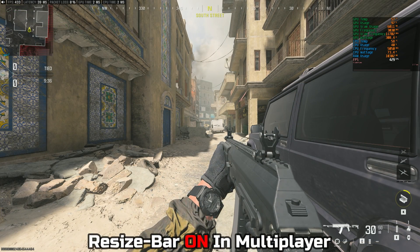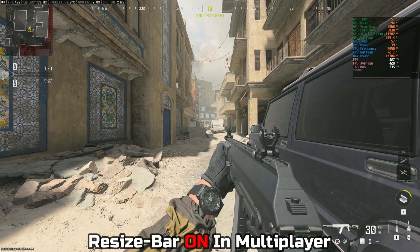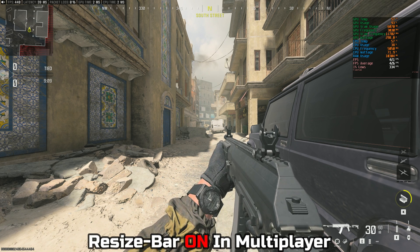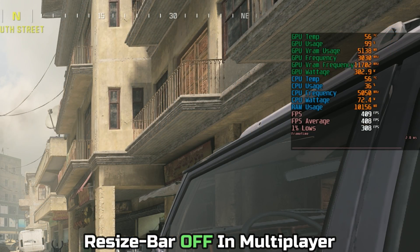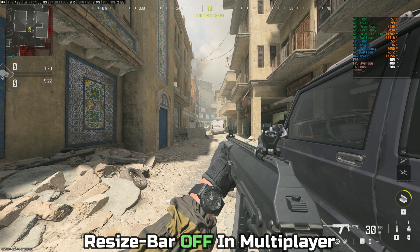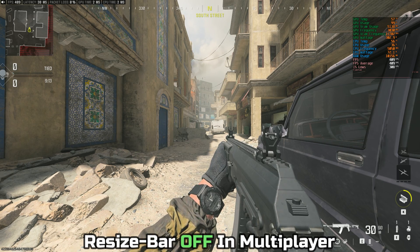Here's the kicker: I've turned resizable bar on again, specifically to jump into a private match in multiplayer and demonstrate why this is a problem. If you disable resizable bar to save your zombies FPS, you basically sacrifice your multiplayer FPS. With rebar on, we're getting about 426–428 average FPS with about 330 in the 1% lows. With resizable bar turned off, I did lose some GPU performance — roughly 20 FPS in both 1% lows and averages. You are sacrificing a little multiplayer performance, but you will be getting significantly more consistent Urzikstan zombies performance, which in my books is worth turning rebar off — but it may not be for everybody.